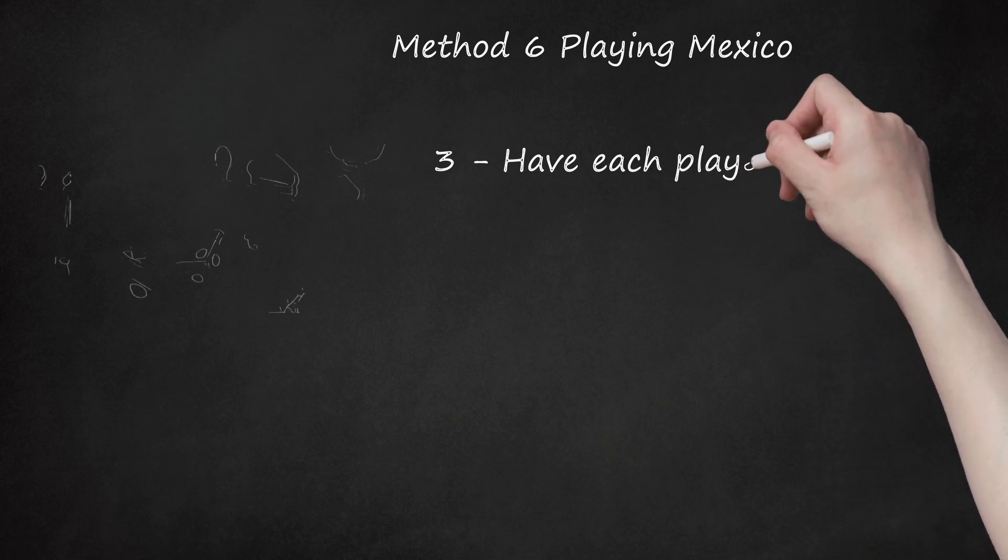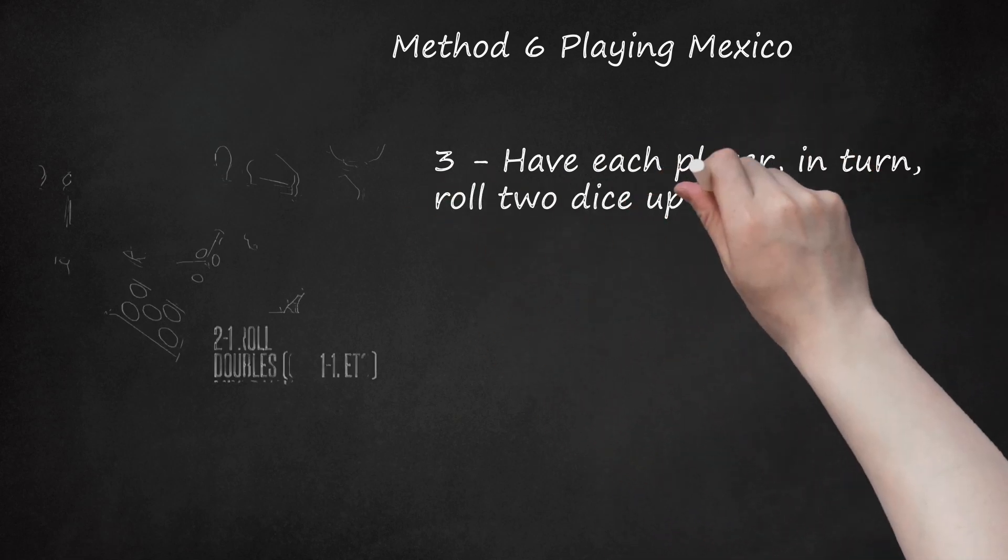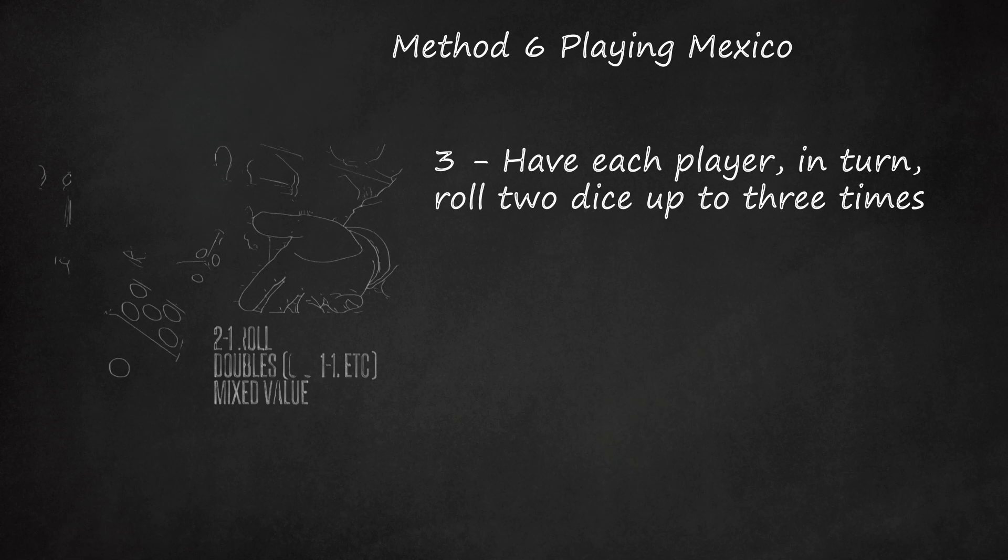Step 3: Have each player, in turn, roll two dice up to three times. The lead player for the round determines how many times the other players may roll. The results are ranked high to low according to the following system: a roll of two-to-one, read as twenty-one, is the highest and is called Mexico, from which the game takes its name. The higher face value is read as the tens digit and the lower face value as the ones digit.